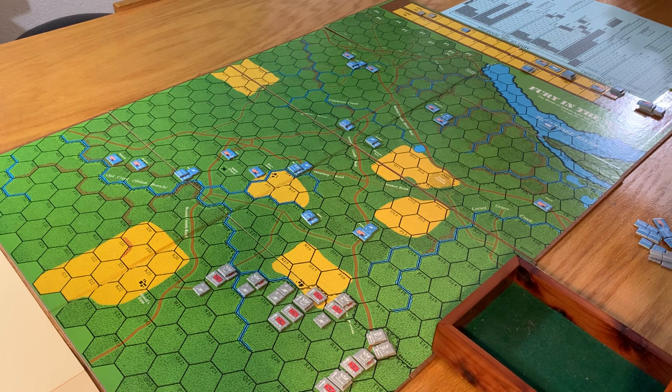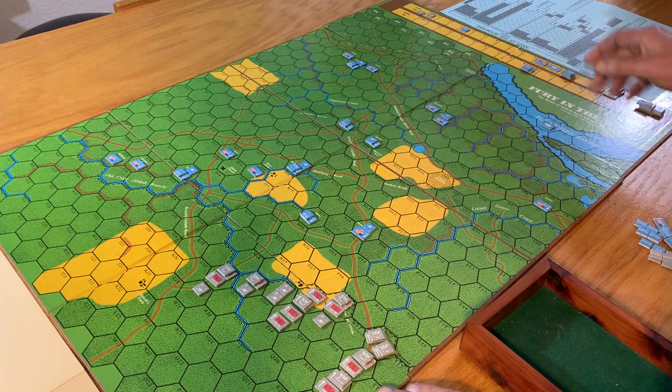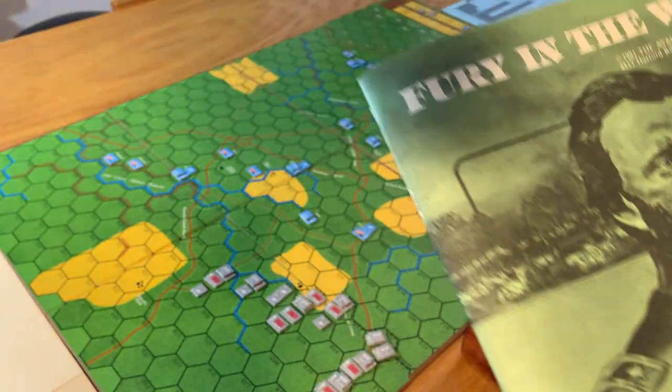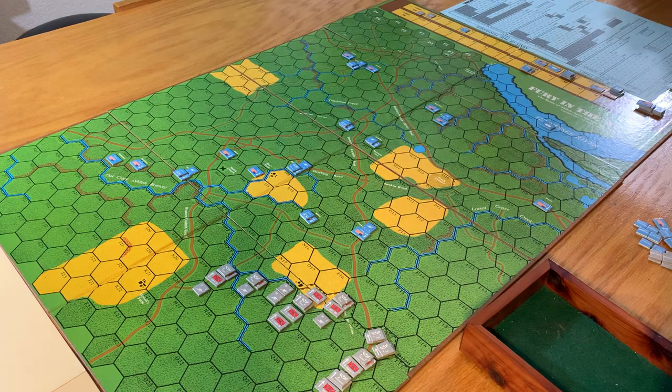I have the issue of The General that goes with it - Volume 18 Number 1. It's got a pretty good article, but I absolutely did not read about the strategy. I just want to learn how to play. I think I have the rules down pretty good. I'm going to walk through the sequence of play, how things work, and we're going to play. This will start out as Scenario One.